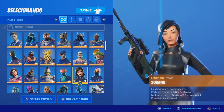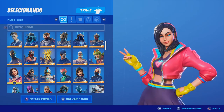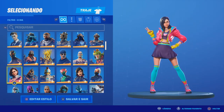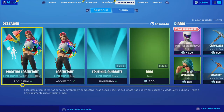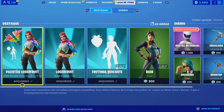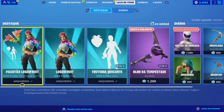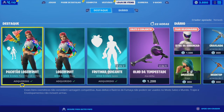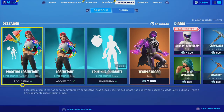Ela usava esta skin anteriormente — tem ali o morango, um olhar mais ameaçador, e brincos com morangos. Era a skin que ela usava para representar a sua imagem no Fortnite. Agora sim, tem uma skin à maneira, uma skin que ela própria pode dizer que é dela. Não se esqueçam de usar o código NetWeb quando comprarem alguma coisa na loja — só escrever NetWeb, aceitar, e depois comprar o que quiserem. Estão-me a ajudar com uma fatia dessa compra, o que dá para fazer giveaways de vez em quando.